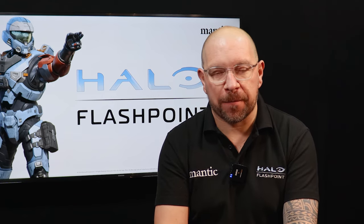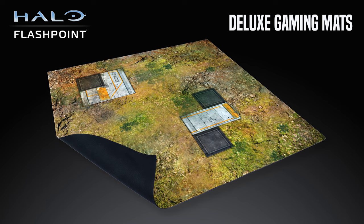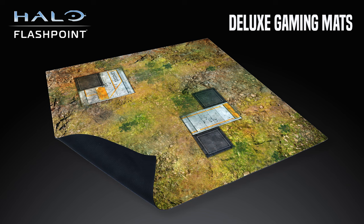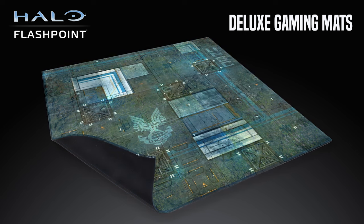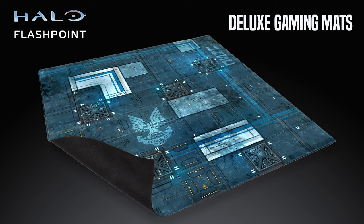Also coming in February are two deluxe gaming mats, perfect to elevate your gaming experience or for tournament and event organizers who need durable and easy to store gaming mats. These deluxe gaming mats are full-coloured neoprene and are rubber backed to make sure they stay in place during the heat of your battles. The first design is the field outpost and the second design is the UNSC firebase, and these will be available to purchase separately.